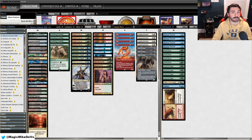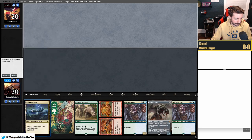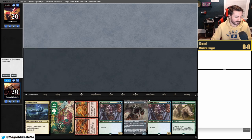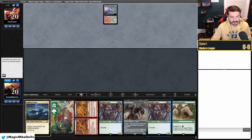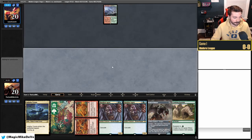Welcome to match one — we're on the draw. This hand is a little weird: we have a tapped Triome, no third land, and no red source. I'm tempted to keep because we can go turn one Footfalls, turn two tap Triome, and hope to draw a third land. Since we're on the draw I'll keep it — could be greedy, but let's see.